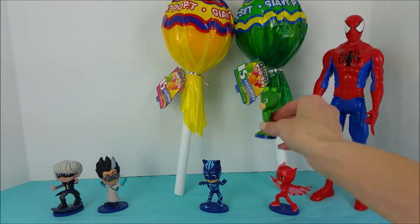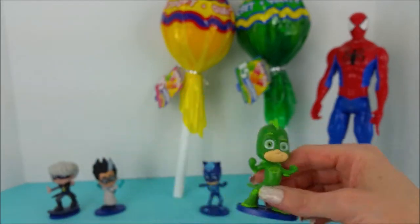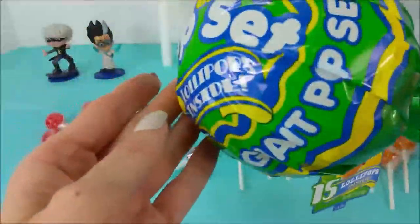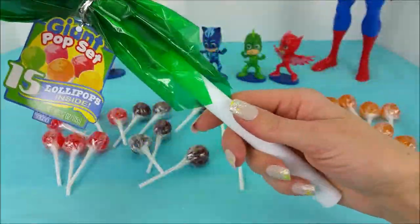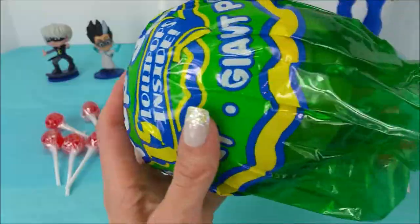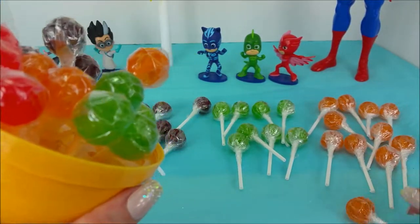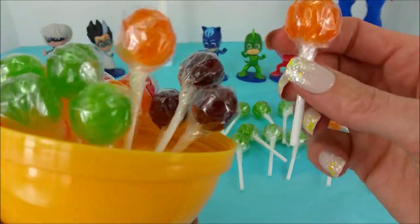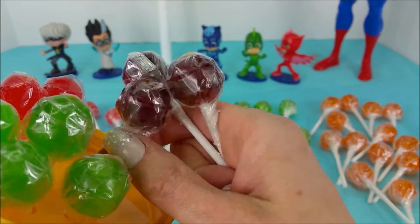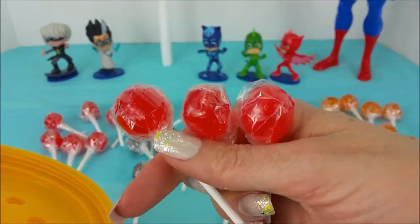The green one! The green is just like Gekko's pajama suit — yay! Green one coming up, here's the giant green lolly! And there we are — whoa, those orange ones are wild! Five orange ones, three purple, four green, and three red.